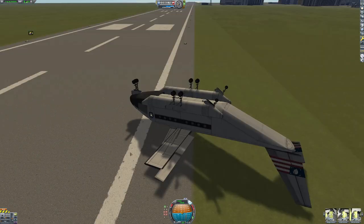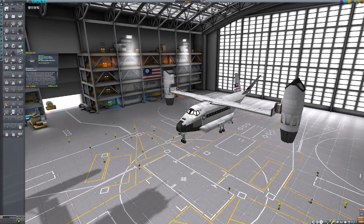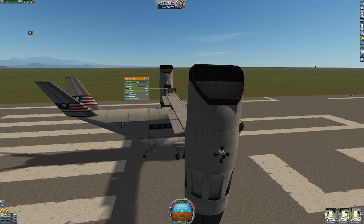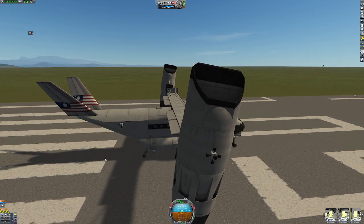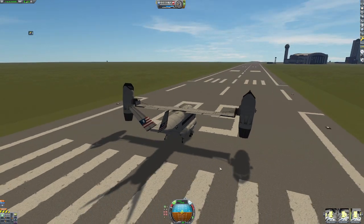Well, that could have gone better. Let's try and get some RCS thrusters and reaction wheels. Let's tilt these forward a wee bit. Get the RCS going. Now let's try that again.